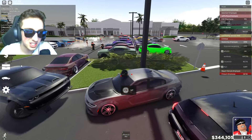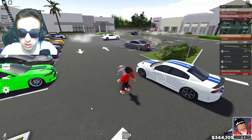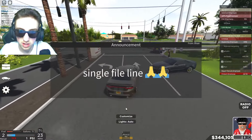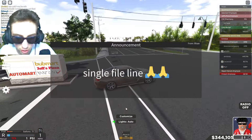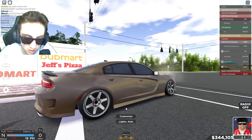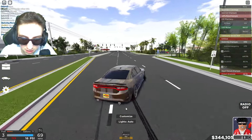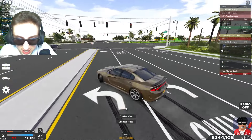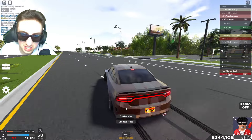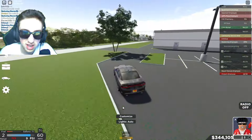Now we gotta rate the exits. I'm gonna pull out my Charger Hellcat right here - this thing is absolutely beautiful. We're all making a left turn right here, everybody left turn. I'll show you a nice example of how to do this - you want to do a nice little burnout, hit a clean drift out of here, and then you can even hit a beautiful 360 to go with it. That's a 10 out of 10 perfect exit, ladies and gentlemen.